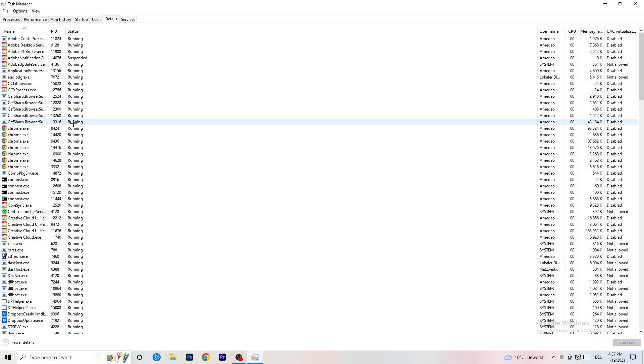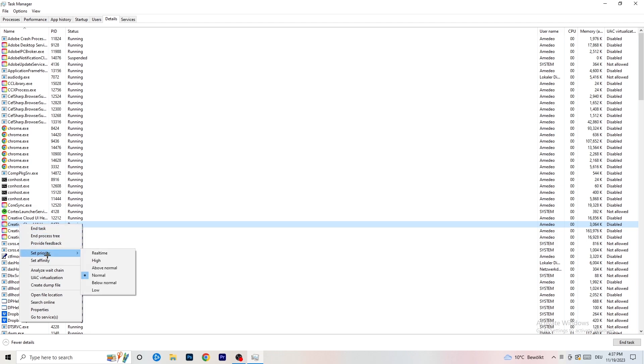If your game is currently running but black screening, search for your game process in Details. Right-click your game or launcher, go to 'Set Priority', and set it to Above Normal or High. This tells your PC to dedicate more performance to this process. Whether Above Normal or High works better depends on your PC, so check both and stick with whichever performs better. Do the same for your launcher.